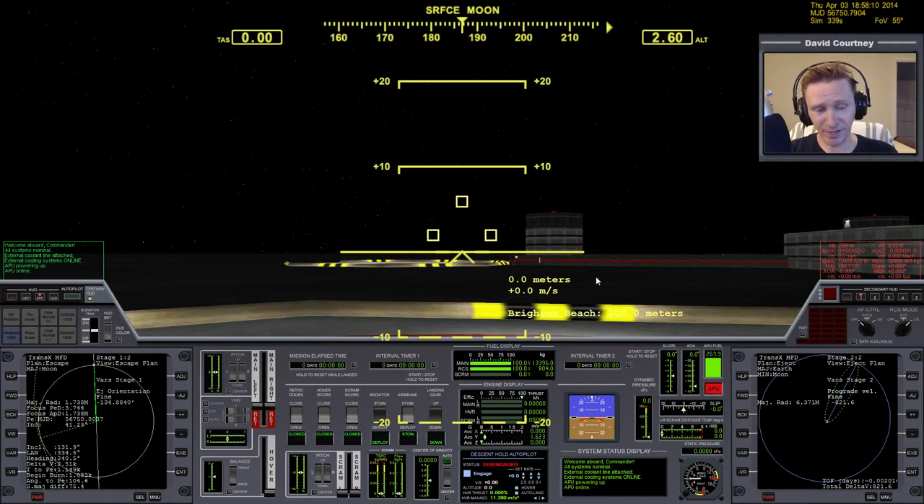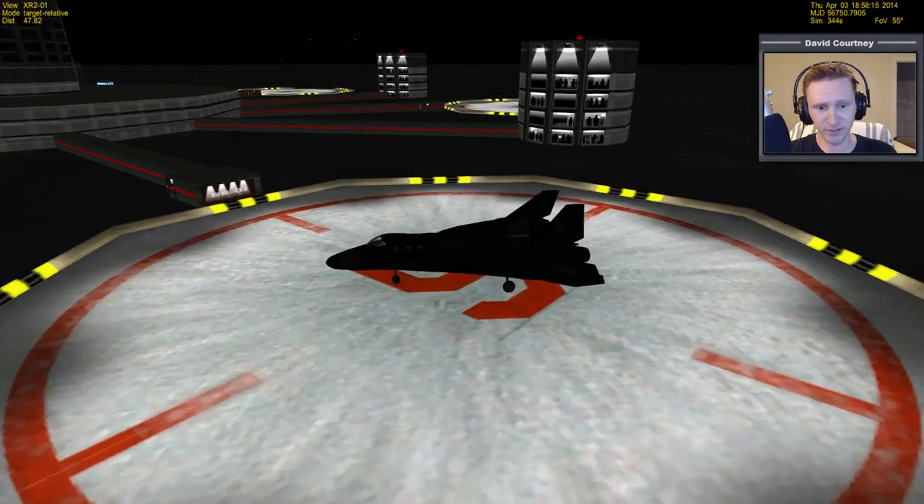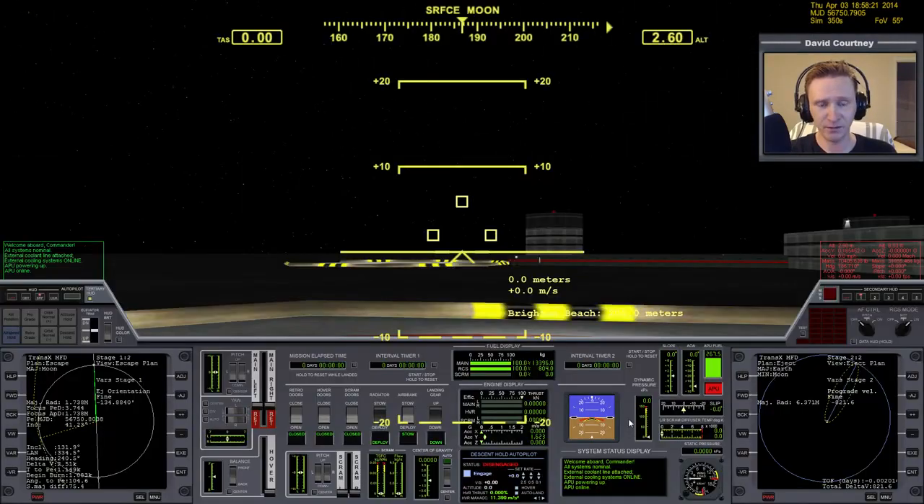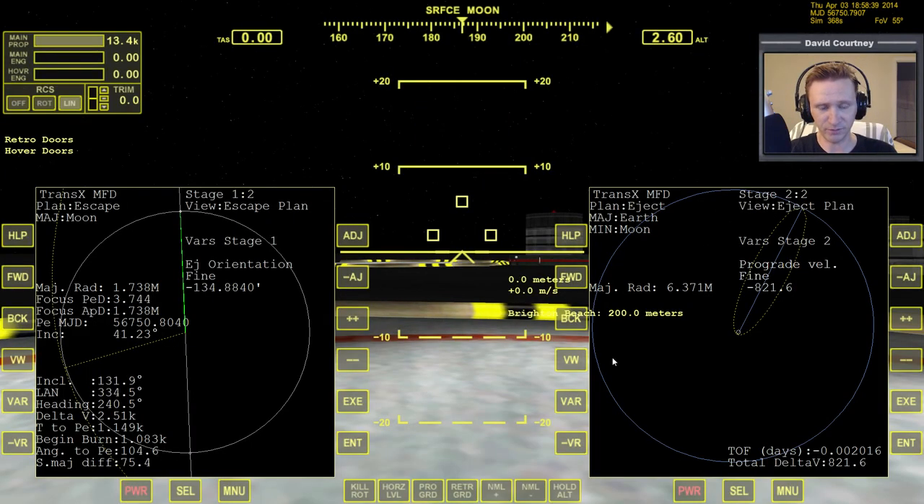Everything that moves on the XR2 — the radiator, rudder, hover doors, nose cone — all require hydraulic pressure from the APU. We've got retro, hover, and radiator open. Now we'll get off the ground, raise the landing gear, and close the hover doors in a bit. We need a heading of 240, so rotating to the right will be a bit faster. Hovering up — and I forgot to turn off external cooling, which you really should do before takeoff.